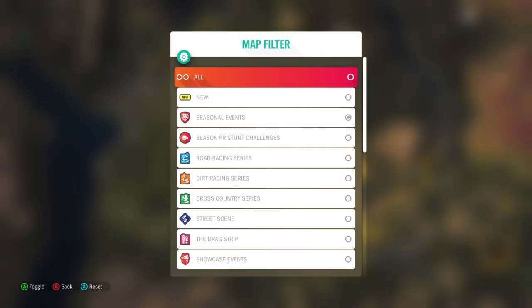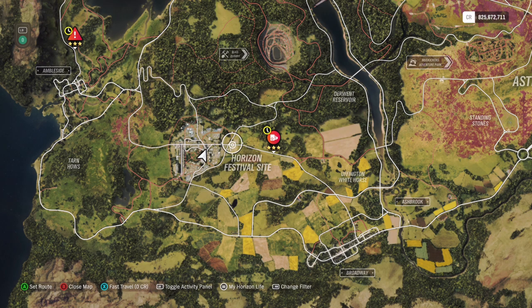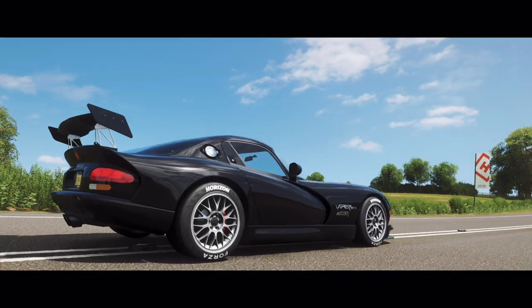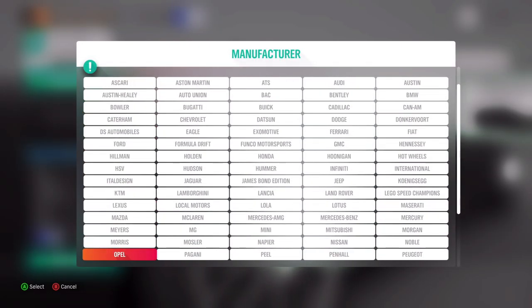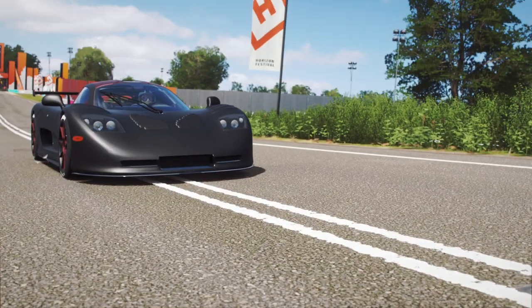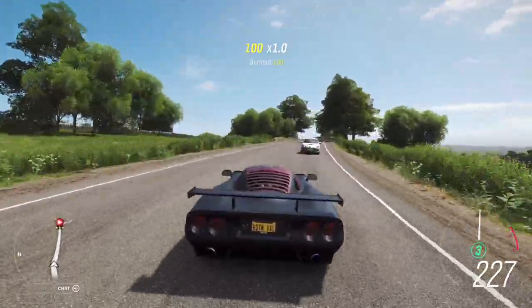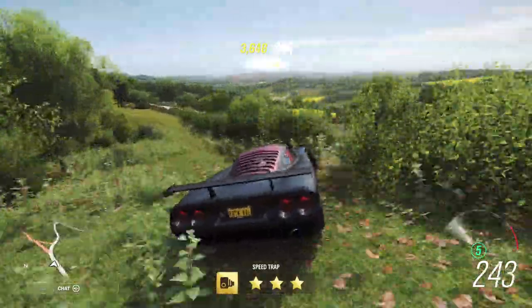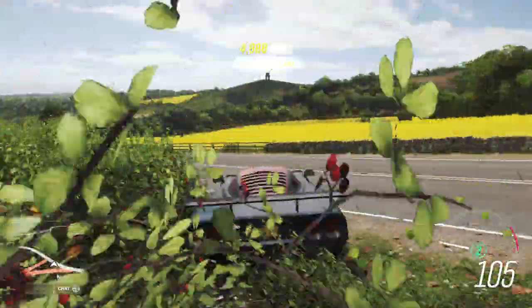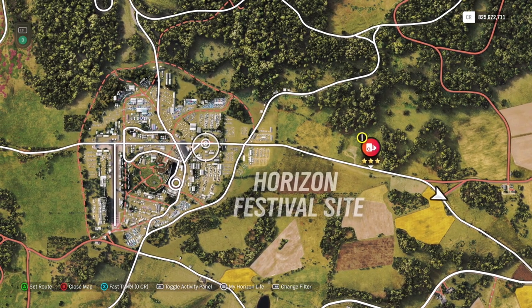Now let's go over the stunts. I'll show you the new car a little later. First is a speed trap - it's a very easy one. I just took my Maserati for everything, for people who don't have a fast Ferrari. I take the road-tuned one, just drive up - the car is fast enough. Watch out for traffic. You can start a little bit further away and then you definitely have it.